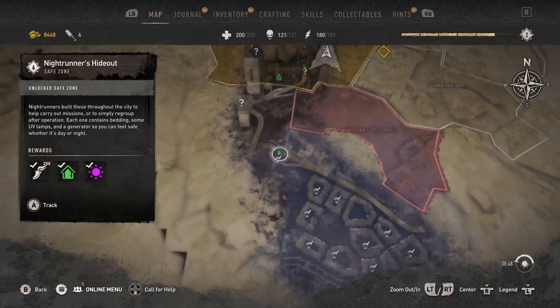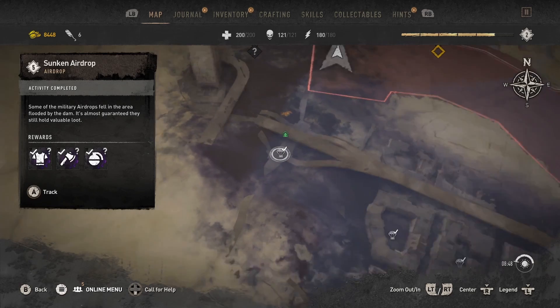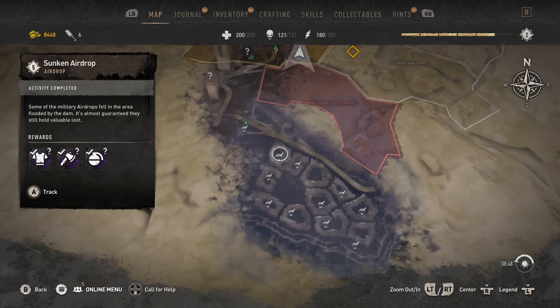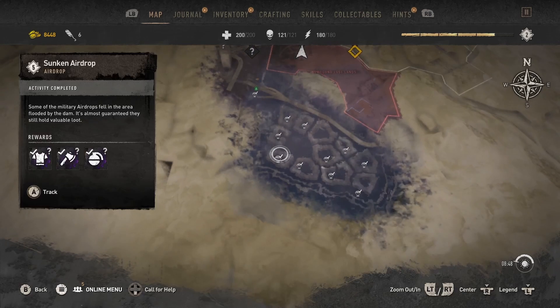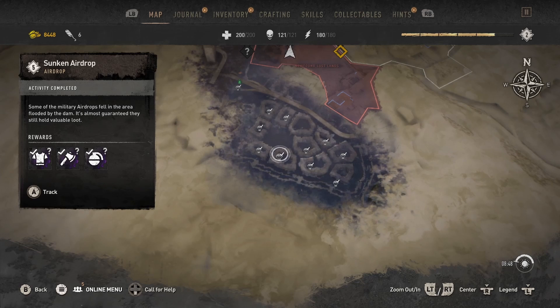You want to run all the way to this, and right here will be a sunken airdrop. I'm going to grab that one and get back on the overpass and run. These will all be underwater. Each one of these locations is a sunken airdrop, which will have things like morphine and high-level weapons and gear.